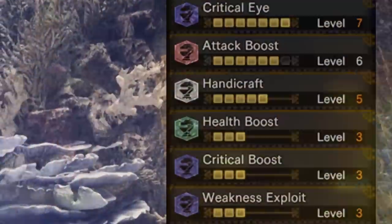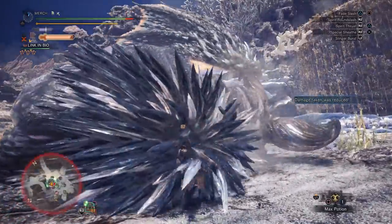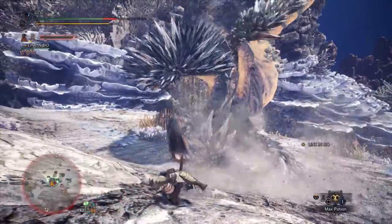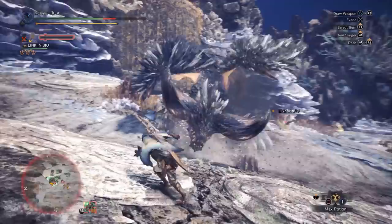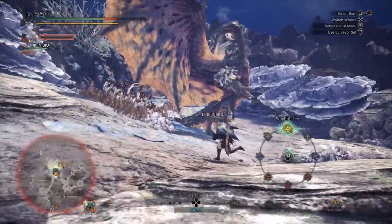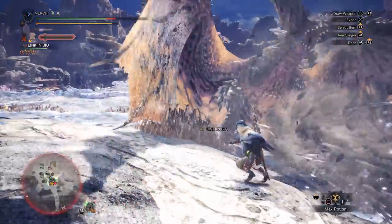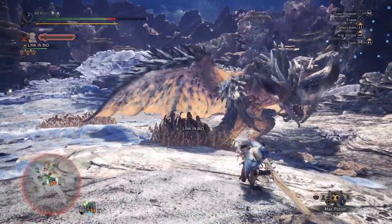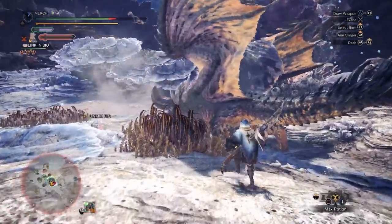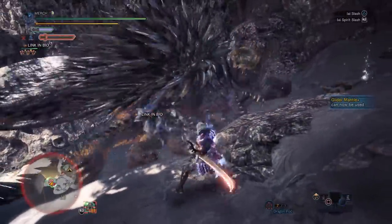You have 100% affinity with Critical Boost, a ridiculous amount of raw with level 6 Attack Boost, Non-Elemental Boost, and even more damage whenever you have your glider mantle on thanks to Agitator. You have purple sharpness with max Handicraft and infinite purple thanks to Protective Polish. I also recommend using Whetfish Fin Plus mapped to your radial menu so you can sharpen in one swipe without sheathing your weapon.